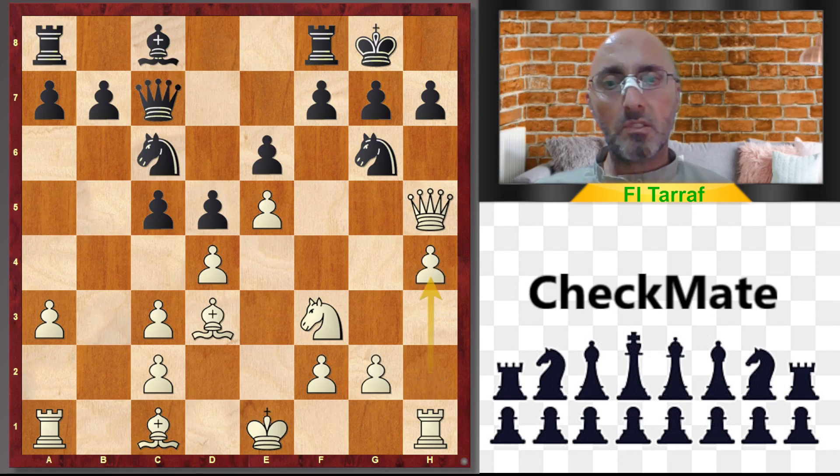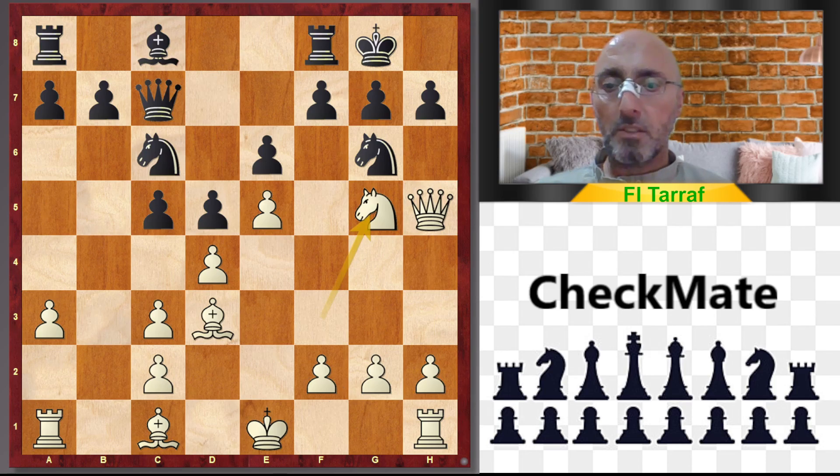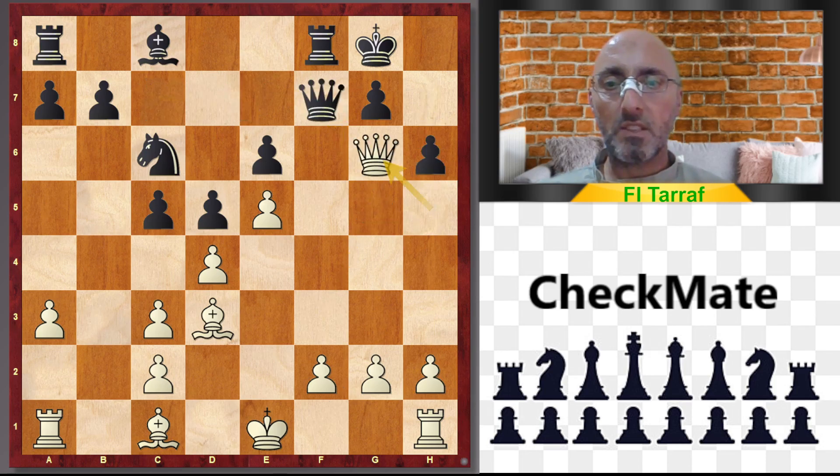This h4 is considered an inaccuracy, a bad move, or not convincing. Maybe Ng5 is better: h6, Nf7, Qf7, Qg6.